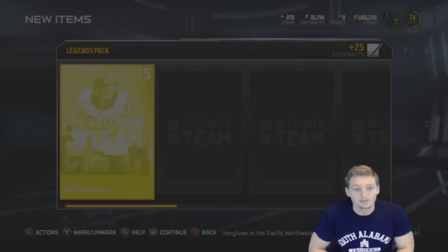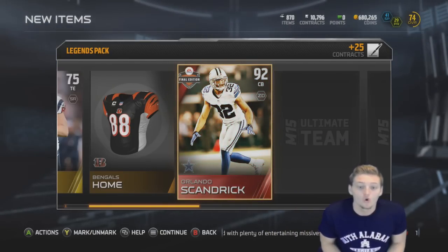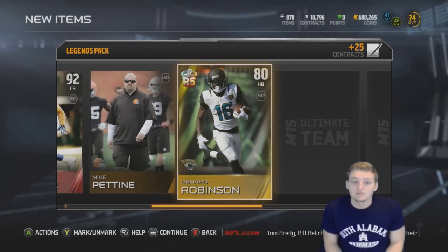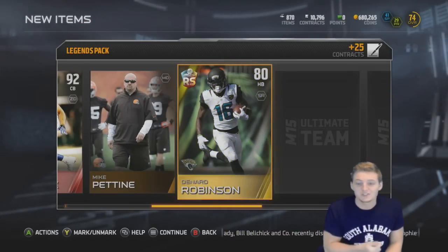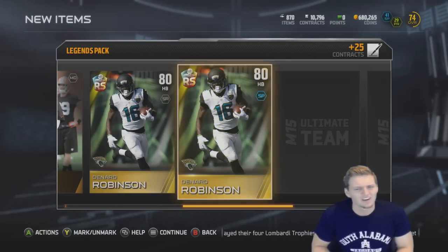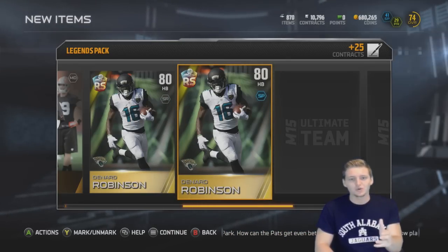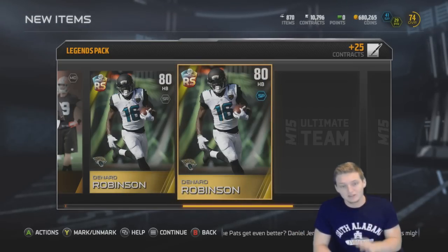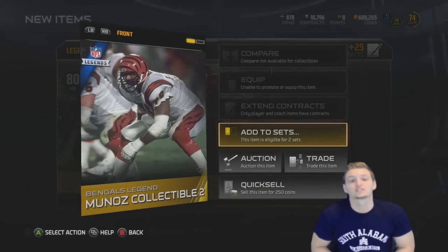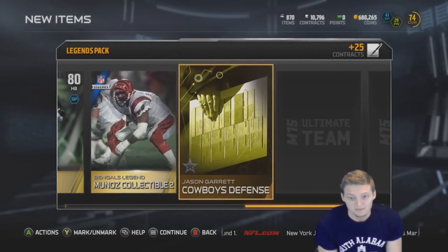Please Madden give us something good in this pack. Garrett Graham bingo's home uniform, we get an elite final edition — Orlando Scandrick — a pretty good pull right there, at least we get an elite. Denard Robinson rising star, which I hated this card so much — he screwed me up in one of my playoff games from my ultimate team series. Are you kidding me? Is that like the ultimate freaking troll? I have no words. And we get Munoz collectible — Anthony Munoz legend collectible — so no legend in this pack.